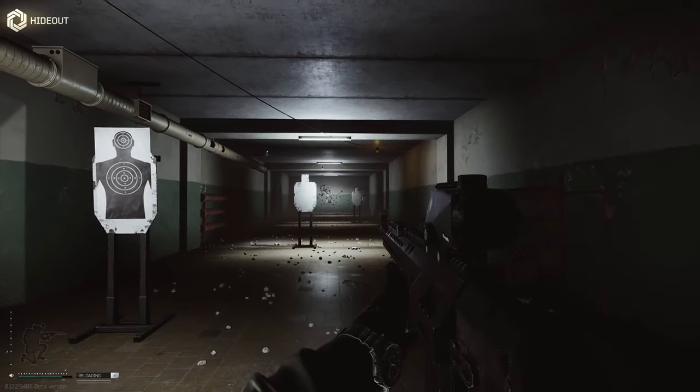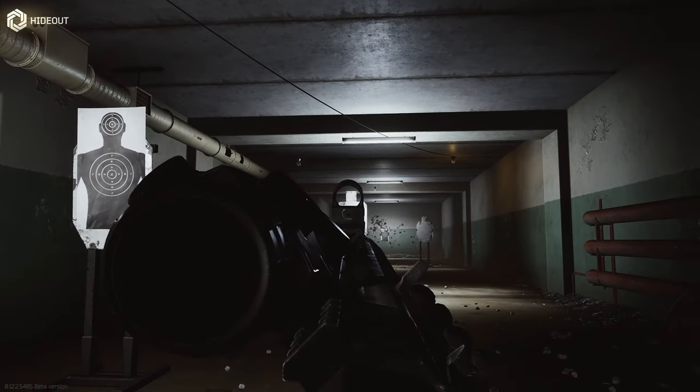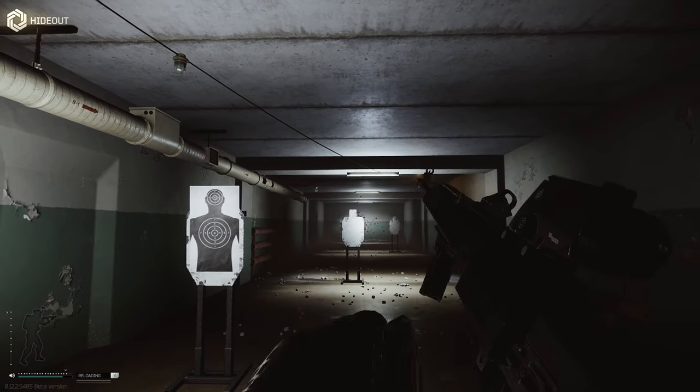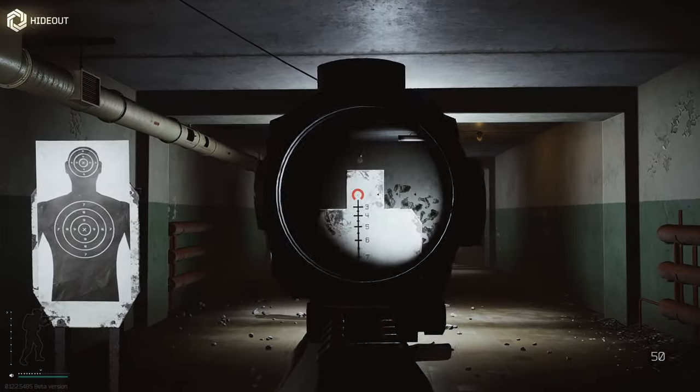With the canted sight you can quickly switch between both sights really decently, which is pretty good for maps like Interchange — where suddenly someone's going to pop their head out close range and say hi when you don't want them to.